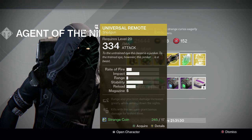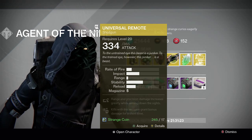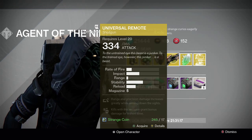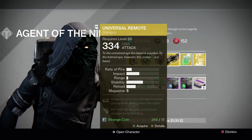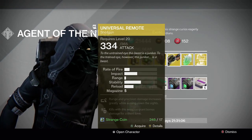For the gun of the week, the weapon, we have the Universal Remote primary shotgun. This one has range and precision damage that increases greatly while aiming down the sights. It also has crowd control, and kills with this weapon grant bonus damage for a short time. Pretty decent shotgun, not the greatest exotic to use in your exotic slot, but pretty fun if you like using shotguns a lot.